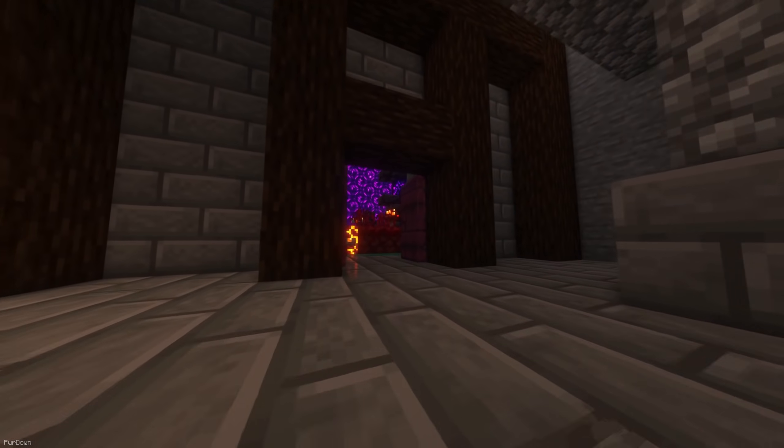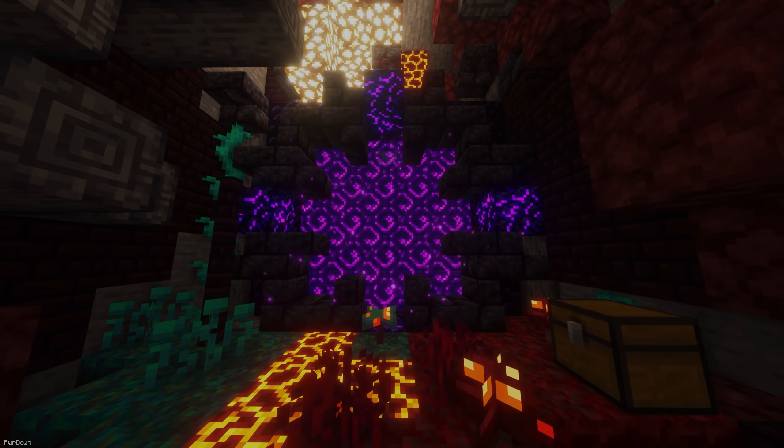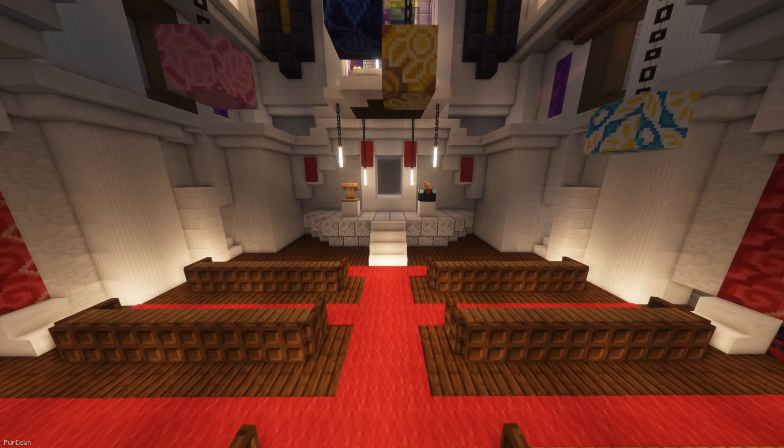For a quick trip to the Nether, you can light the Portal Frame just off the Throne Room. The Church is another large room, which features a Lectern and Enchanting Table.